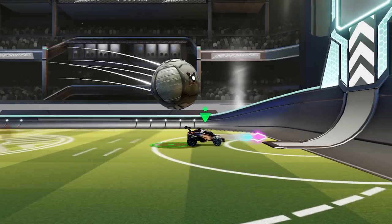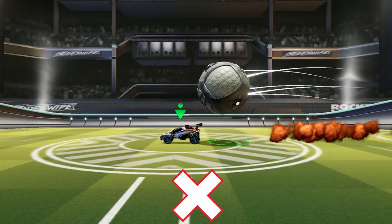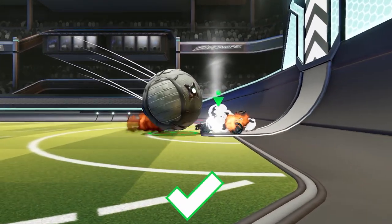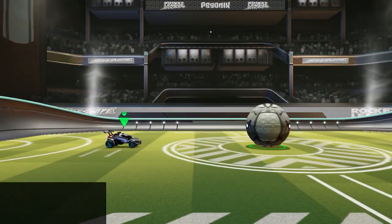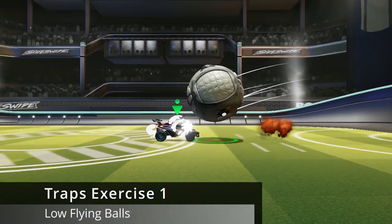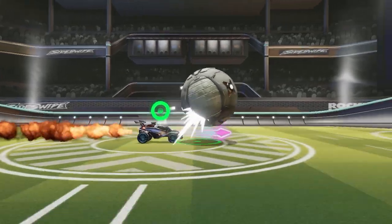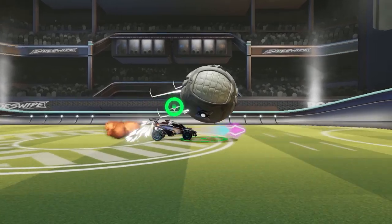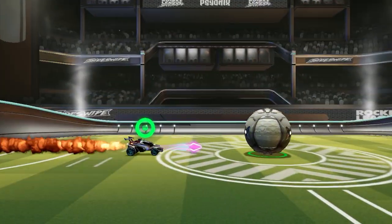As you can see in the perfect example, the ball's momentum is completely stopped by our car. It doesn't pop up or roll towards the back of our car - it completely stops on our nose and allows us to immediately start our attack. So the first exercise in this training is to practice those low flying bouncing balls that we just looked at. Start off by taking the ball from the kickoff, then simply boost into it so it bounces back towards you, then drive back and try to trap it.